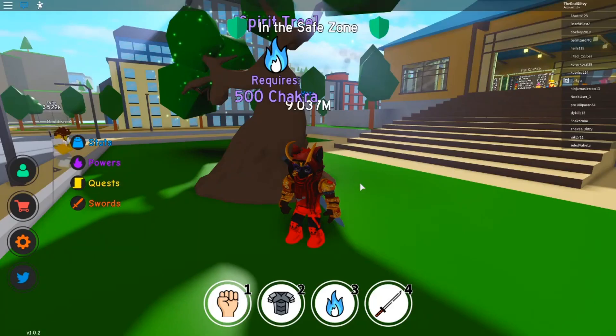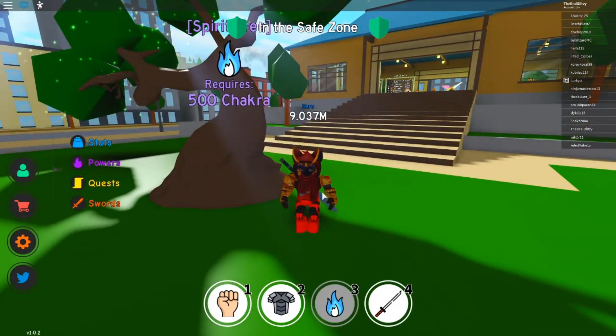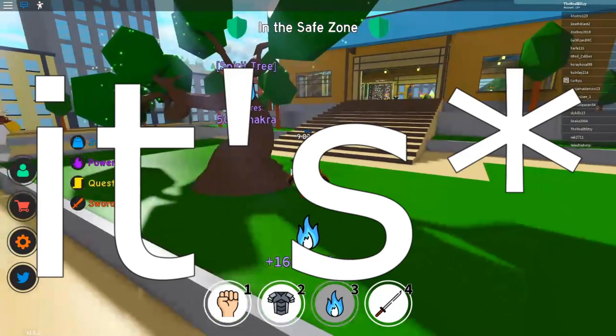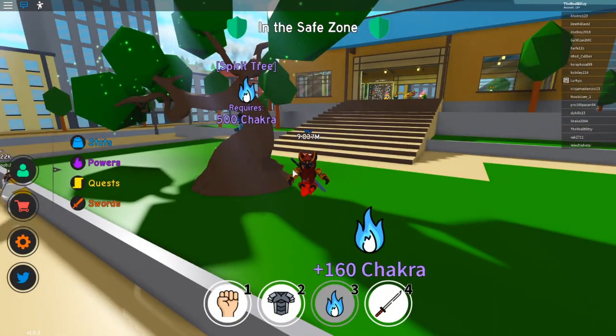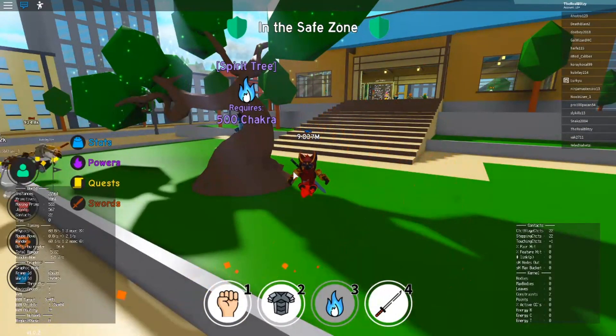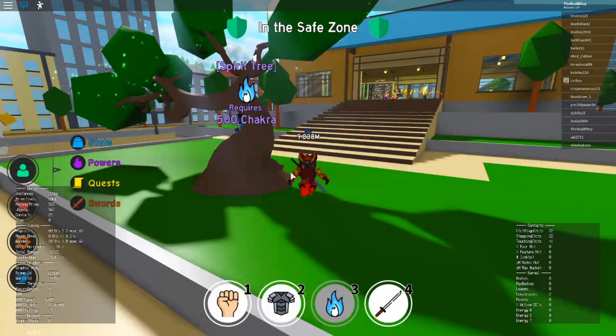For chakra, all you have to do is equip the chakra item and it starts going up on its own — you're essentially AFK. I highly suggest keeping the auto clicker on as well, because it prevents you from being kicked after around 20 minutes, so you can keep it going for hours.